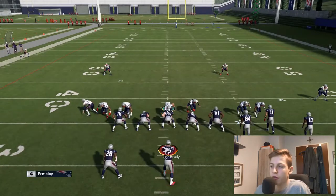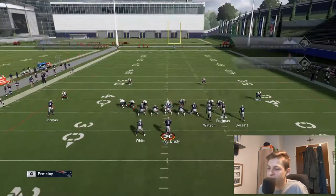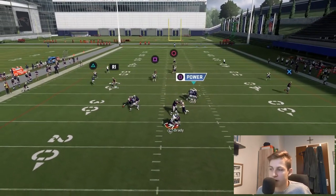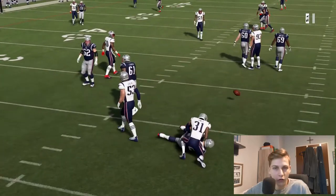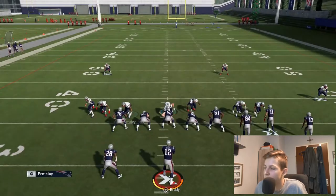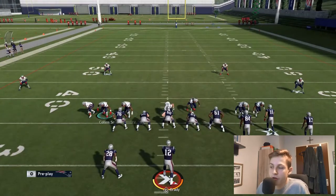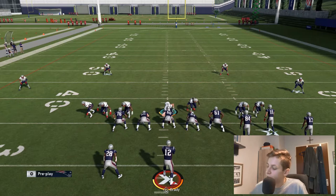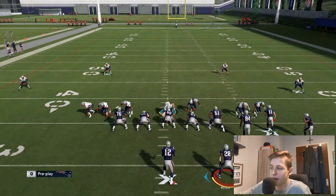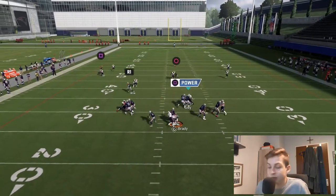Then you want to QB contain once again, and the reason for this is really simple. If I send out five routes, this cornerback is going to get in guaranteed. This is a four-man blitz against no running back protection. Make sure this cornerback right here is on the QB contain — if he's not, the blitz is not going to work. If we have the running back on the opposite side of the blitzing cornerback, this blitz is also going to come in. Pretty much a guaranteed sack.